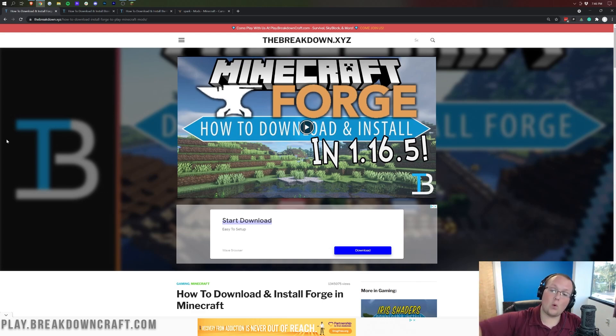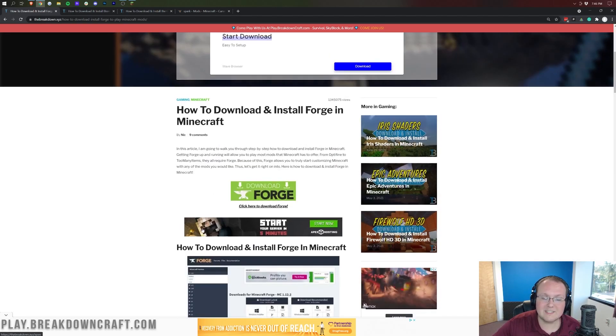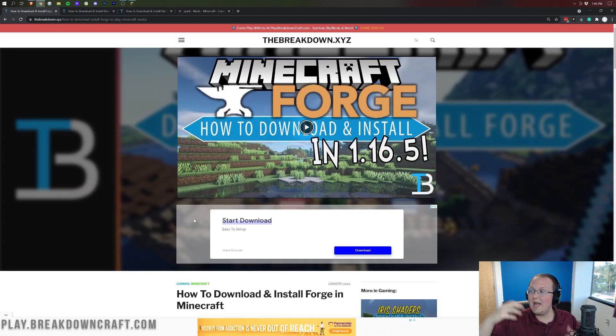First things first, you will need Forge. Now, this video right here says 1.16.5, but by the time you get to it, it will be updated to 1.17.1. You will need Forge installed and running for this to work. So go watch our Forge tutorial, go through the one on our website — it's the second link down below — and it will show you exactly how to get Forge and everything you need to know. Then come back to this video and we're going to download and install mods.